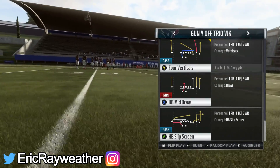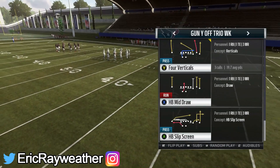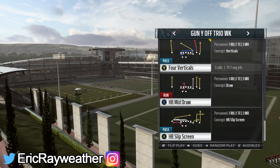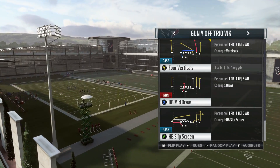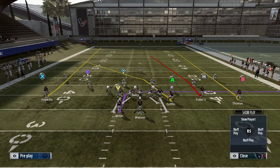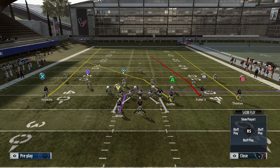I know you're saying you're not really about to talk about Four Verticals, but I am, because this play is very good when you mix it into your offense. You can take the top off the defense or get big gains, and it's something you have to force your opponent to respect — because when you force them to respect certain plays, that's what opens up everything else. This formation in general is one of the better formations in the game. The Saints Y Off Trio Weak has other plays in it that are a pain to defend, like post routes that cross the field. But you have to always mix in Four Verticals.